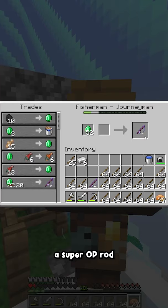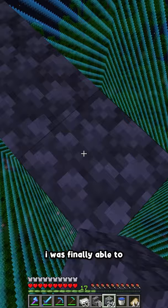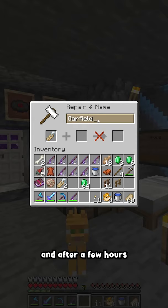I got myself a super OP rod from some fisherman villagers, and after a few failed attempts and many wasted hours, I was finally able to figure out how to set up the fishing area so I could get treasure loot. So I built up and made a big box to fish for my name tag, and after a few hours, I finally got one.